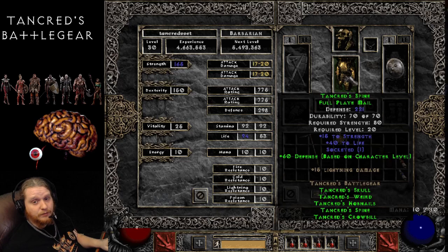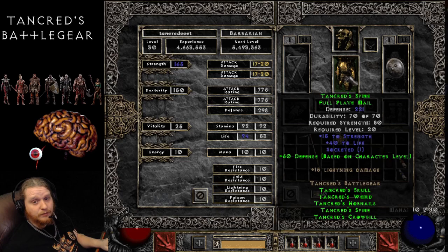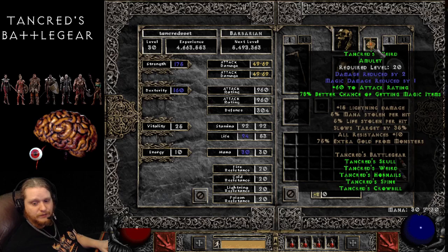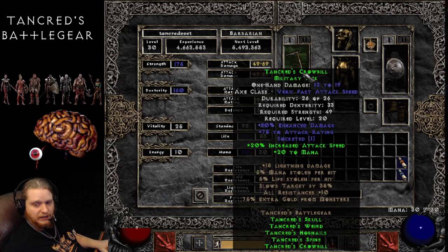The set is only level 20, so you'd be replacing it at some point — it's not like you're going to hold on to it forever. A lot of people sell the Tankred's Weird Amulet because without the set bonuses it's just damage reduced by 2 and magic damage reduced by 1 — it's awful. But as soon as you put it on and see that set bonus with 78% better chance of magic items, you realize that's actually pretty damn good — a great early level magic find item. I really wish that Tankred's Crowbill wasn't part of this set, because if it was just the other four items, more people would use it. But because the Crowbill is in here making it a weapon set, it makes it less desirable from most aspects.